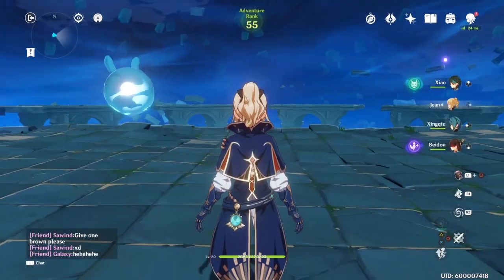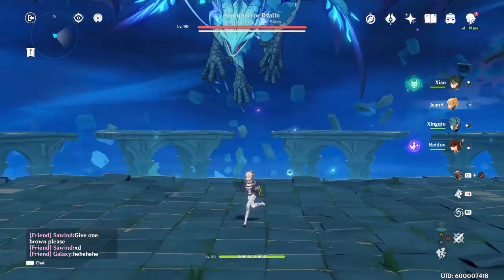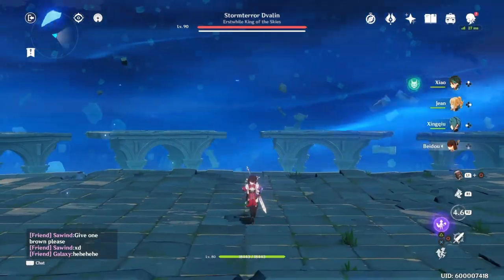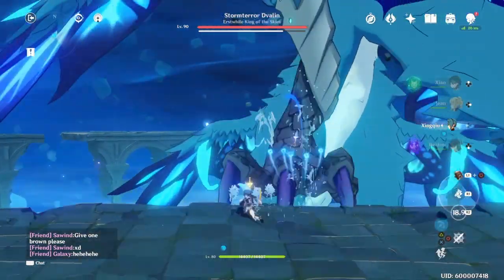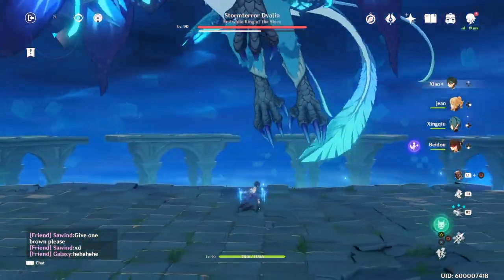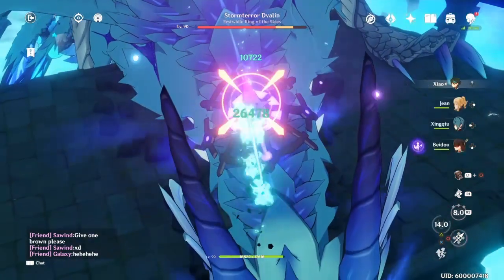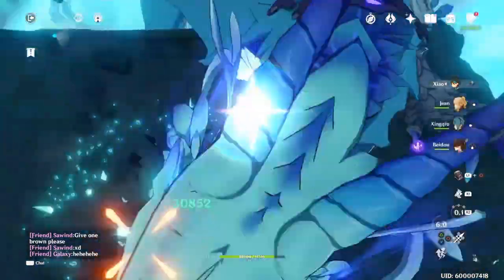Next we're going to Dvalin. We're going to go ahead and beat Dvalin up and you guys will get to see how ridiculous our boy can be. Just got to wait for Dvalin to land because you guys know how Dvalin is — he's rude. I'm going to try something a little different and try to save my dashes this time, try to break the crystals in other ways. There we go, we broke that, now we jump up — two, three — and now we start the plunging. And he's dead.